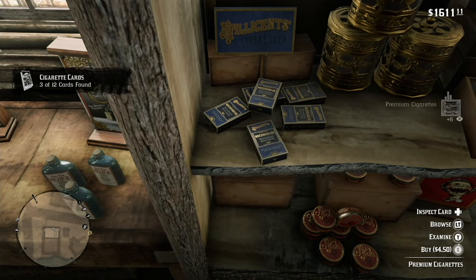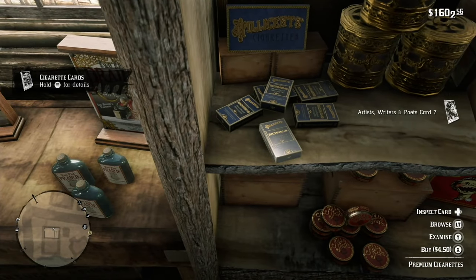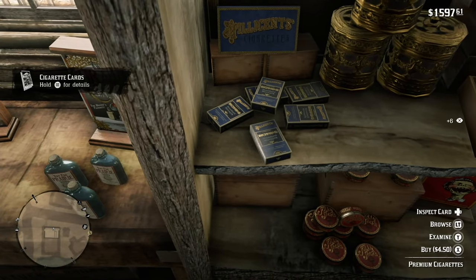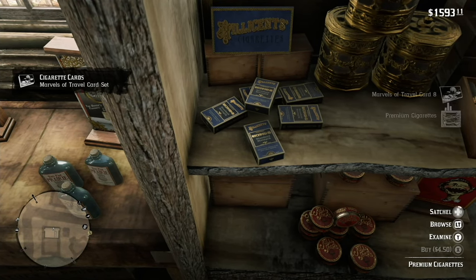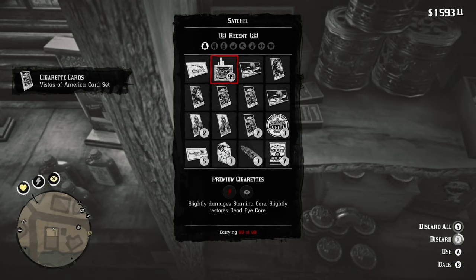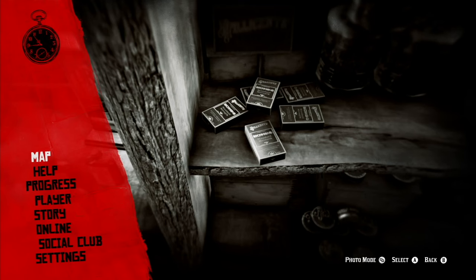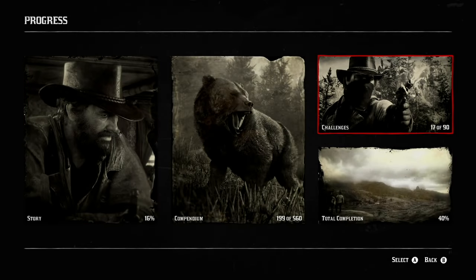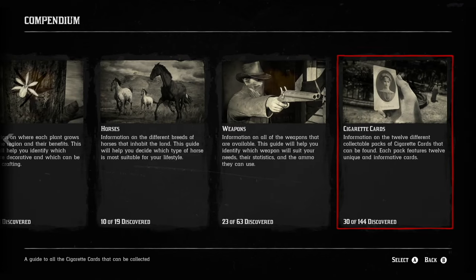In this case, I have the Legends of the East satchel, so I'm buying all these premium cigarettes up, and when I get to 99 cigarettes, I just open the satchel and discard them and keep buying. Once in a while I check to see — right now I'm at 99, so I'm going to discard them all, and then occasionally check to see how far along I am and how many cards I need. This took me about 30 minutes of just sitting there buying cigarettes and discarding them, even with the Legends of the East satchel.